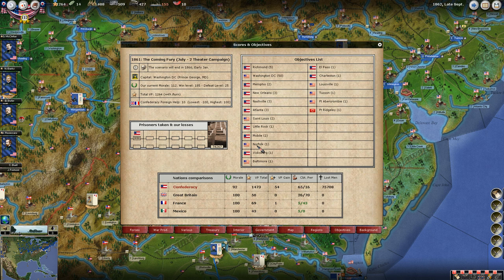Back at the victory screen - the objective screen and score - we're still trailing in victory point totals, but we're closing the gap. They're gaining 54 a turn - I think that might have been up to 60 or more at one point - and we're up to 49 here, so we're starting to close the gap. They've lost 76,000 troops and we've lost slightly less now. We've taken 36,100 prisoners and they have probably taken about the same as us.